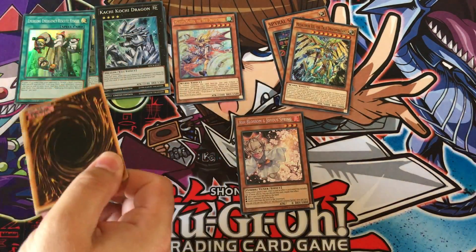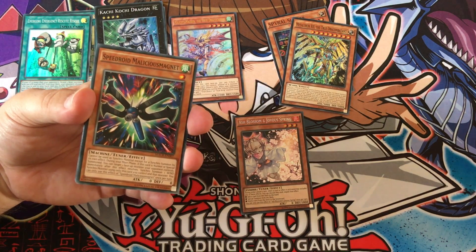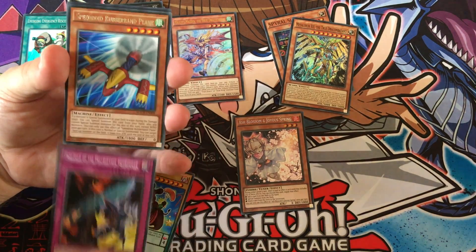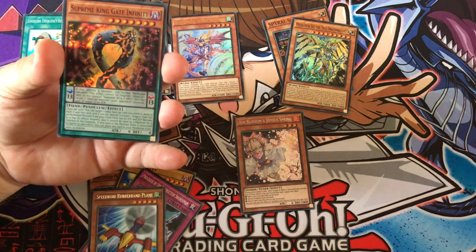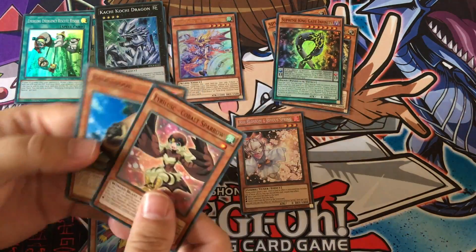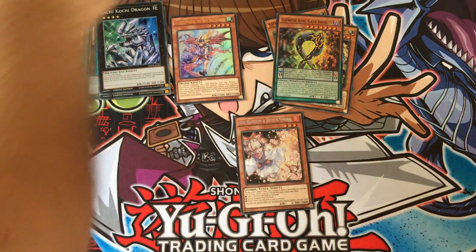I haven't actually pulled that one yet in this set. I've had the Draconic Diagram but this is my first Ash Blossom and Joyous Spring. King Infinity — I do like those, they're quite cool. I know it's like nothing special image-wise but I kind of like the style.